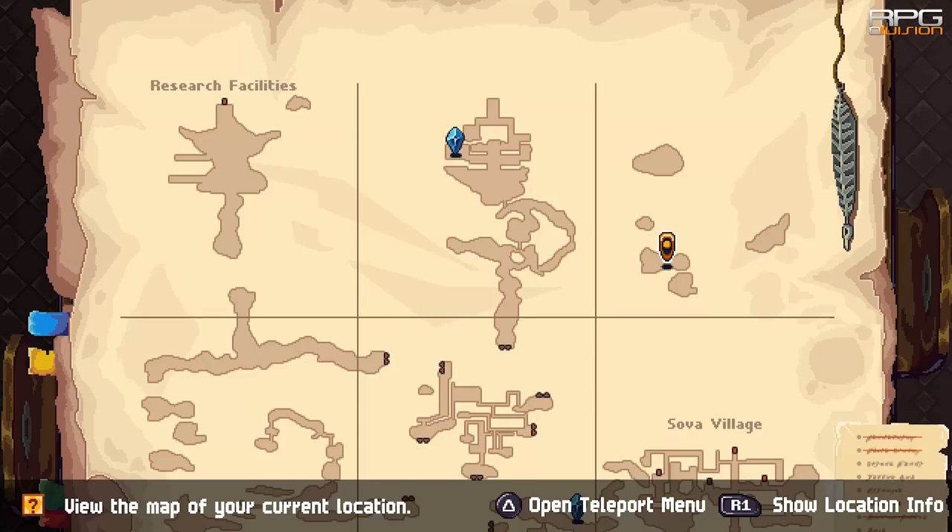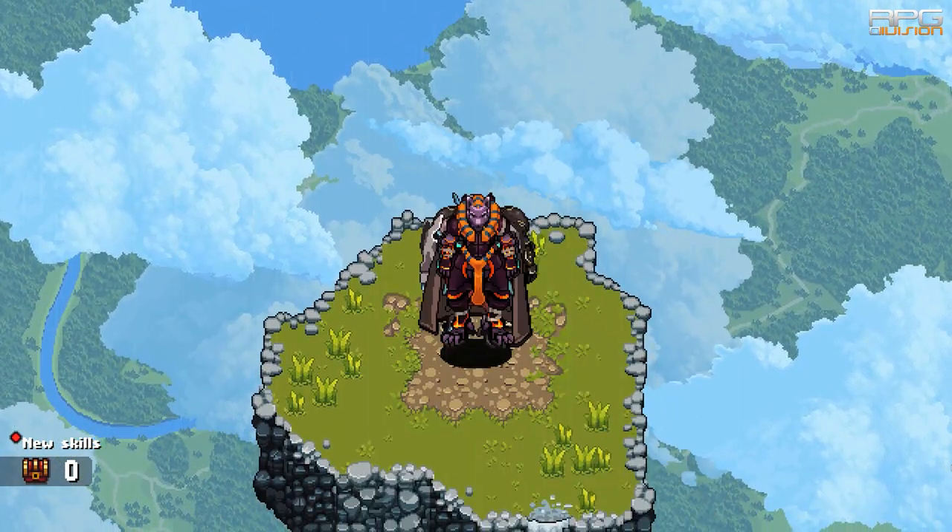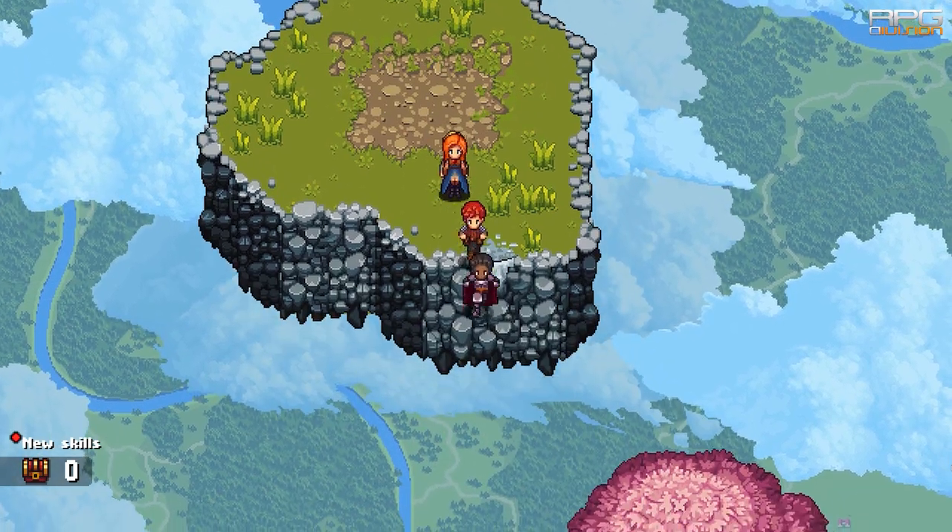Rusty Gunspear can be found in northeastern Shambhala. It's quite easy to get — land on top of the nearby island and drop down to get to this red chest that contains Rusty Gunspear.